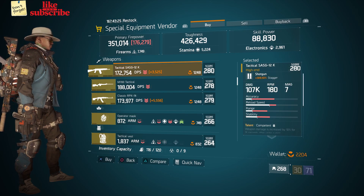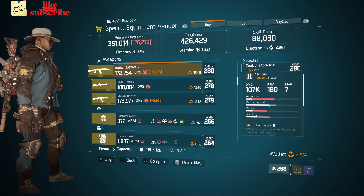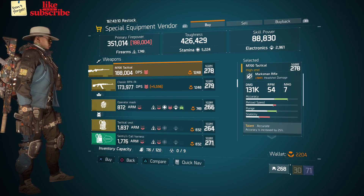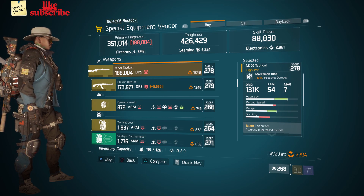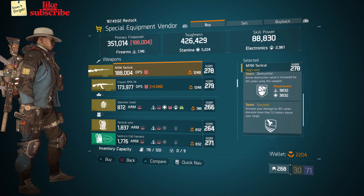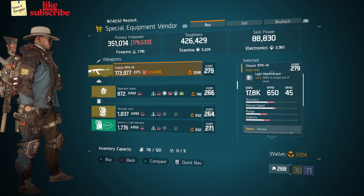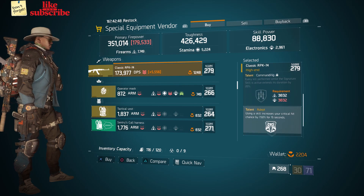Also here we got a Tactical SASG-12K with a gear score of 280, it has 309.50 stagger, and the talents are Competent, Determined, and Deadly. Also here we got an M700 Tactical with a gear score of 270, it has 164 headshot damage, and the talents are Accurate, Destructive, and Elevated. Also here we got a Classic RPK-74 with a gear score of 279, it has 21 damage to targets out of cover, and the talents are Vicious, Commanding, and Adept.